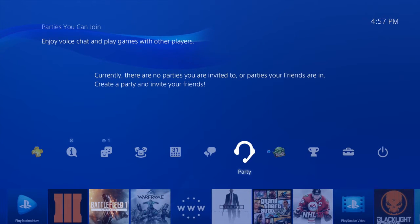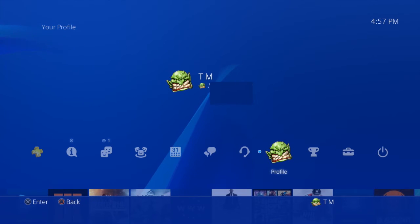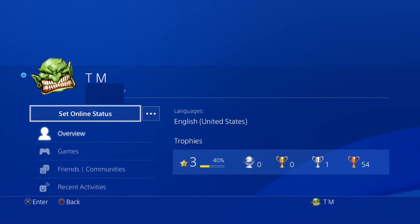So what you want to do is from your home screen here, go up to profile and hit X. From here, we're on set online status — select that, and a drop down menu will appear.